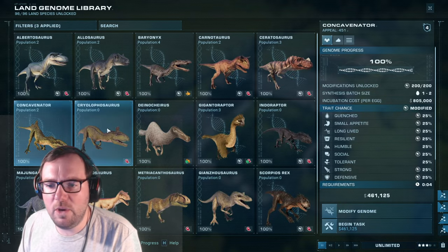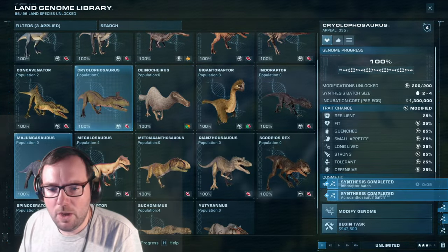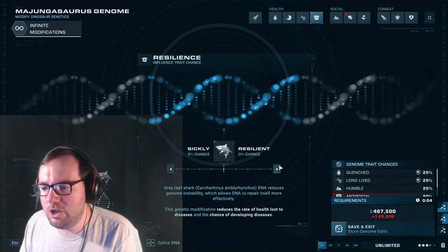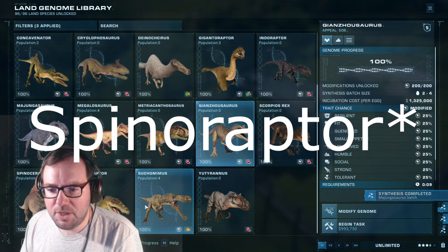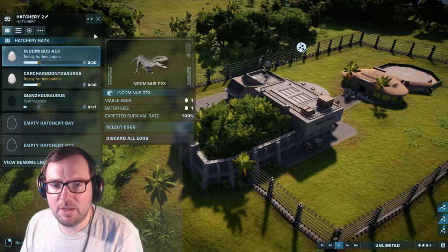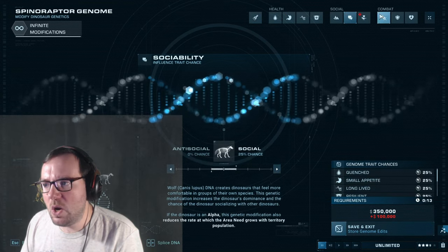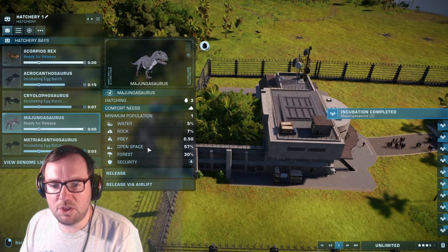For medium carnivores, we can throw Kryolophosaurus in. Majungasaurus — I forgot to count that in the last episode, but we got Majungasaurus anyway, so we'll probably release like three Majungs, maybe four Cryos. Spinoceratops and Uteranus are the only ones we don't have. Spinoceratops can go in with the Indominus Rex area. Since these guys aren't nearly as hyper-aggressive as the other three, I'll give them positive traits. Let's start with Majungasaurus.